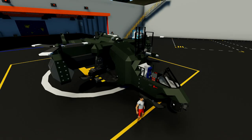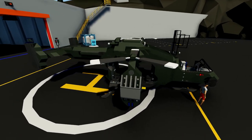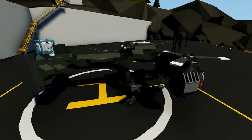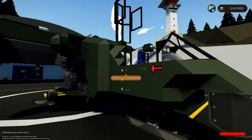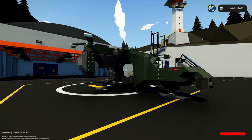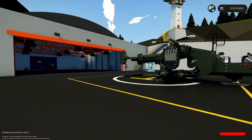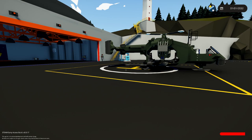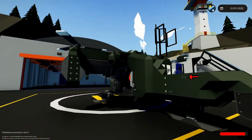Alright, hello guys. Welcome your faces back to another Stormworks video. Today we are checking out this thing, which is called the UH-144 Falcon, and it looks like the thing from Halo, so it might be the thing from Halo. I actually think it might be. It's small enough to actually spawn at this place, which is pretty cool. I wasn't expecting it to be this small. Anyway, we're gonna go ahead and do some missions with this thing. Let's get on with it.